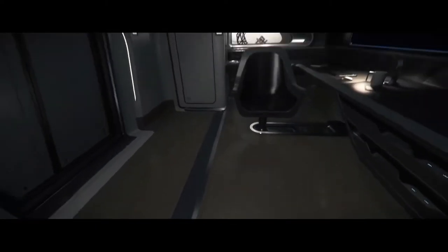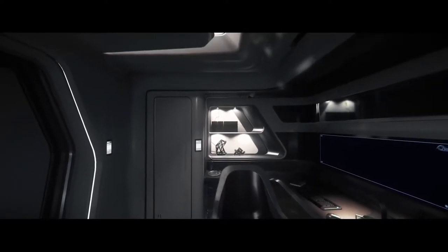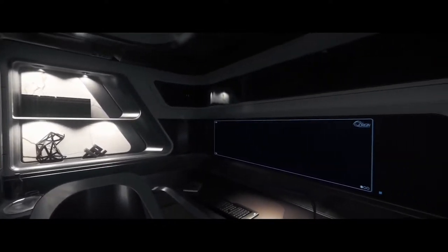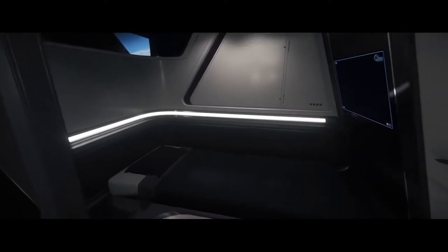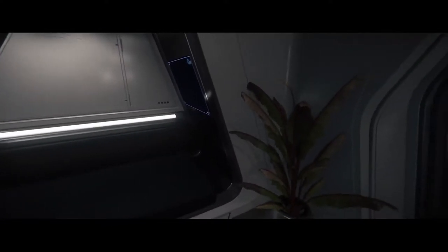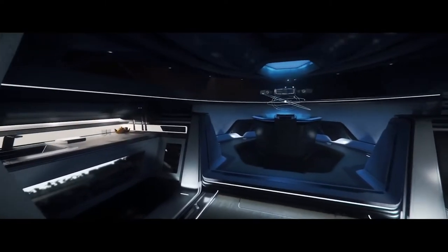Here we are waking up in the 400i, which will be released in 3.15. This is the competitor to the Constellation — it doesn't compromise cargo for vehicle storage, it's faster and more agile than the Connie, and it can run with a smaller crew. This is the captain's quarters, then we'll see the habitation deck and its social area where you can meet, eat, and plan your next mission.